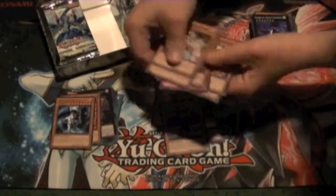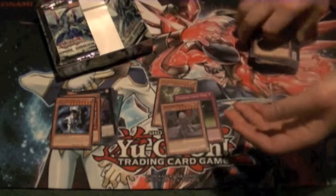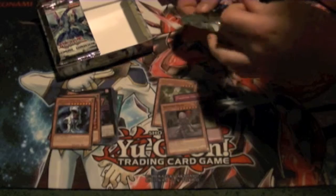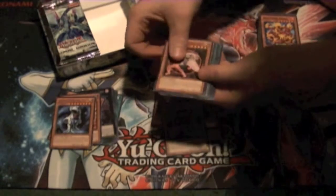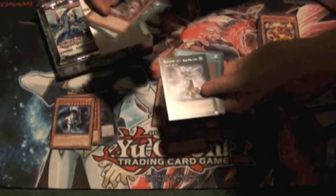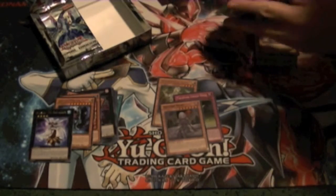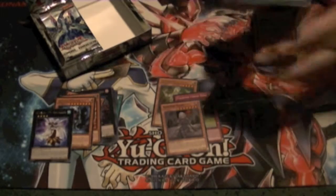Galaxy Tyranno as our rare. Sad day for Hazys — they finally get a dinosaur card and they limit Rekindling to one. Light Imprisoning Mirror plus Vanity's Emptiness, or you can use the new card in here, 'And the Band Played On,' which shuts them down too. And of course Number 103, Ragna Zero — the anti-Fire Fist bougie index card. They make red cards so good.